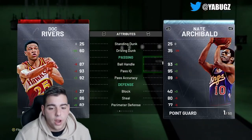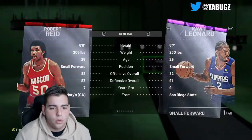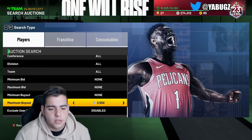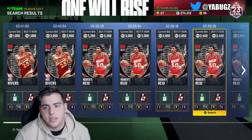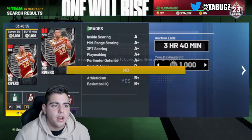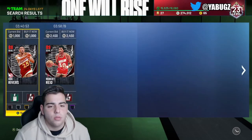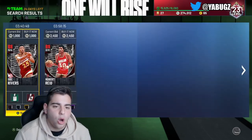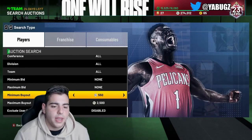Let's check out the stats. Doc Rivers is very usable, and so is this Robert Reed. We're going to try to snipe him out. Investments are not a bad idea. The only thing is this auction house bug is still going around, so we're going to have some troubles here and there. That Doc Rivers is already gone.